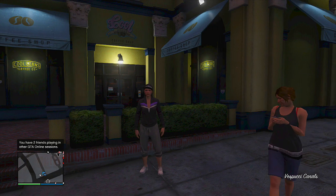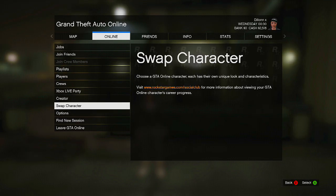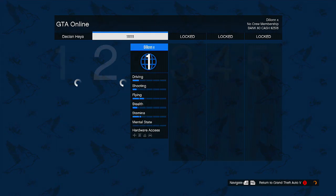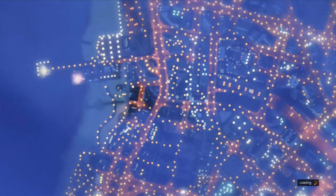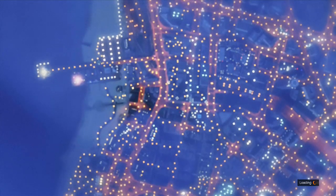When it spawns you as the second character, press Start, go to Online, then go to Swap Character — this will bring you back to the swap character screen. From there, simply switch back to your main character, the one you want to get the hat on. My main character is also a male, so I think you may need to have at least one male and one female character in order to get this to work perfectly.